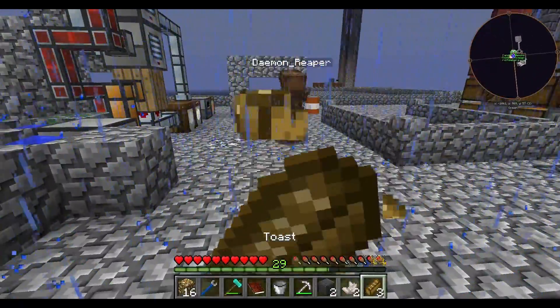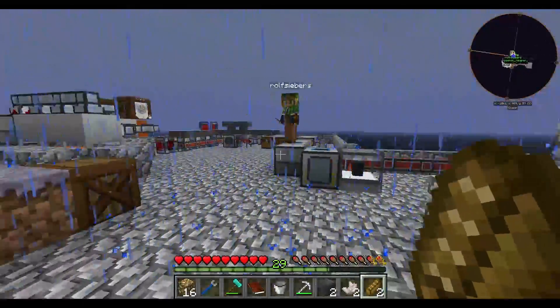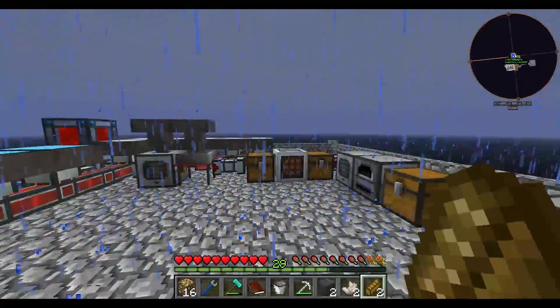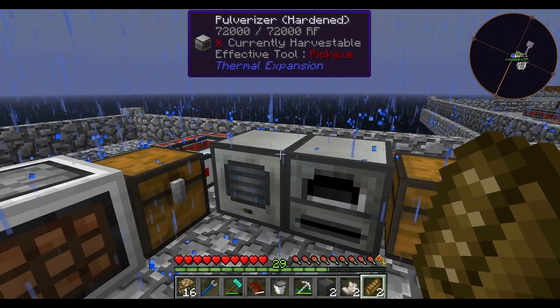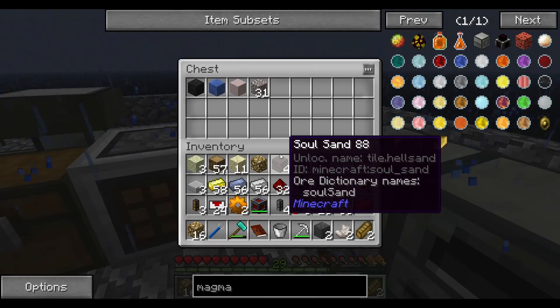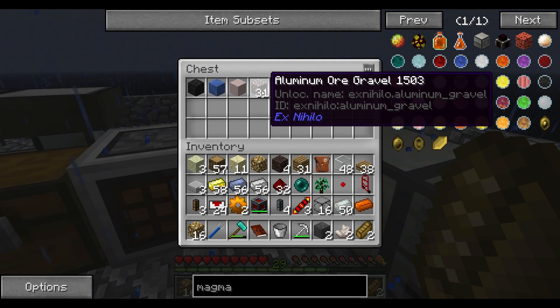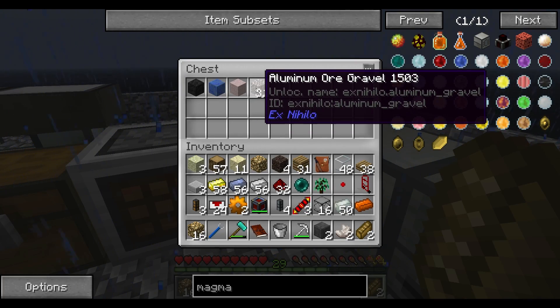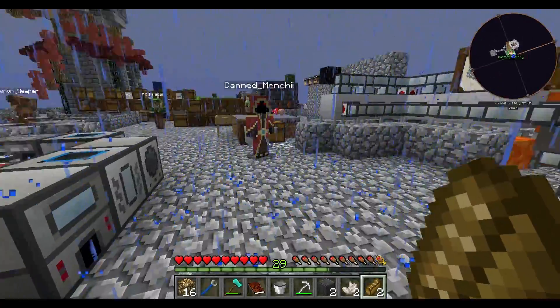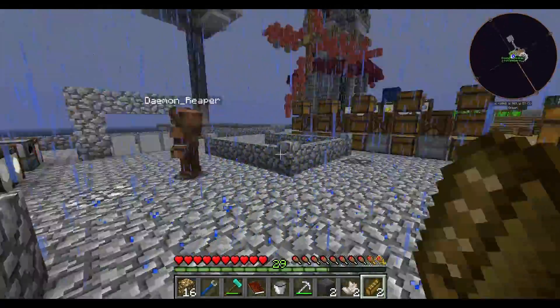I think that's a good time to wrap up. So for this episode we've managed to automate cooking our ores, which is good, and that's all pretty much working. Just to remind people that the aluminium ore gravel doesn't change into the right things.